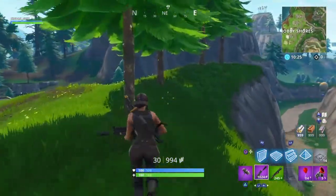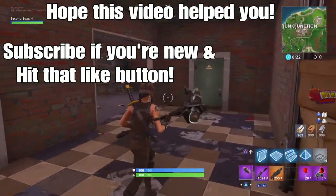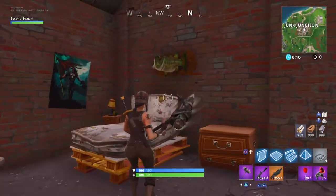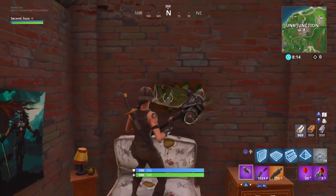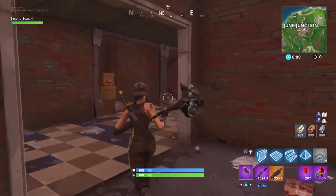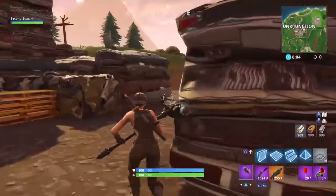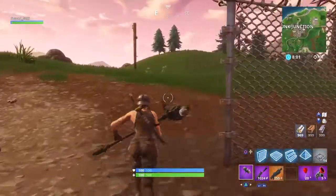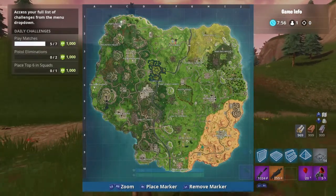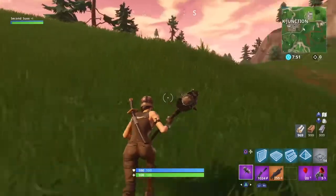Location number ten is in Junk Junction. Come over to the main building and on the first floor, right above the mattress, you can find the fish trophy. I couldn't find any in Haunted Hills or Pleasant Park, so Junk Junction rounds out the ten. Remember, you only need seven of these.